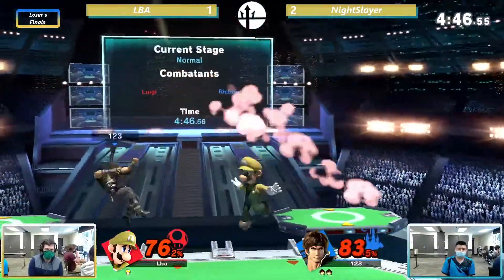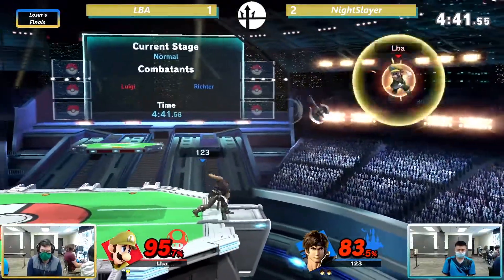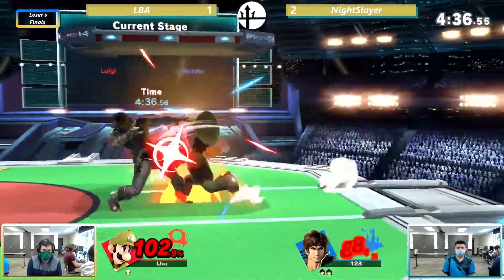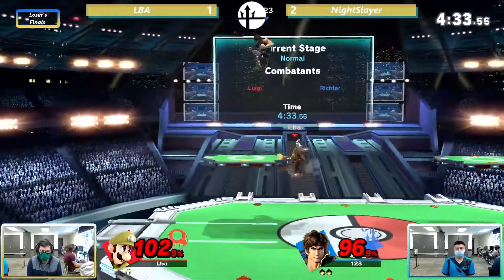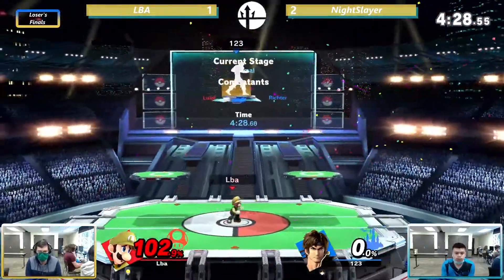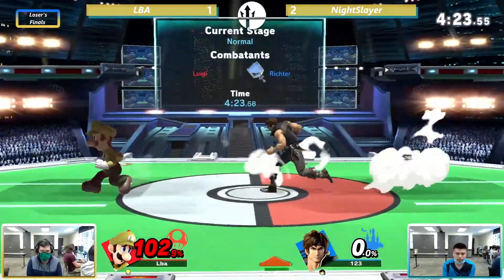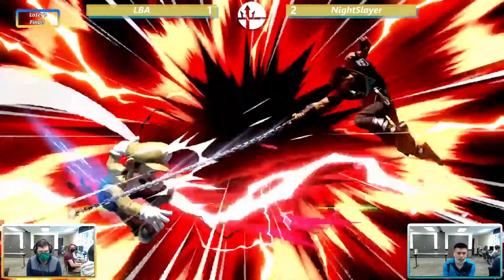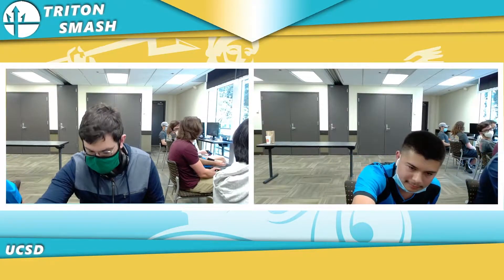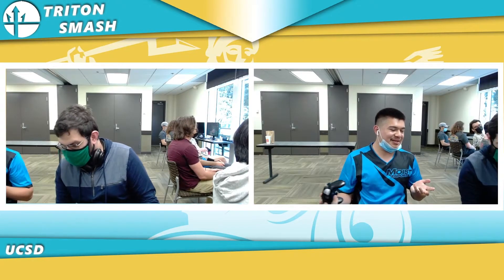LBA makes it back onto stage, gets a nice grab, starts building percent. That could have been a kill off the top but not quite yet. He lands a forward smash to get a kill — LBA can do this! He's put it down to last stock for both players. But at 112%, a Wisp Shot will kill him. Night Slayer takes it 3-1 as he moves on to Grand Finals.